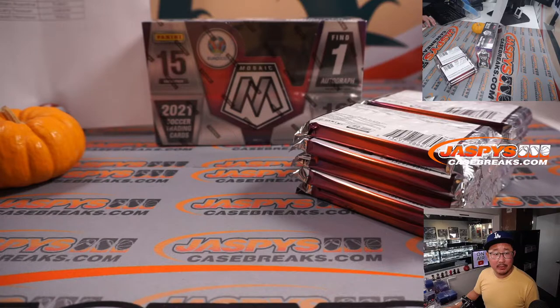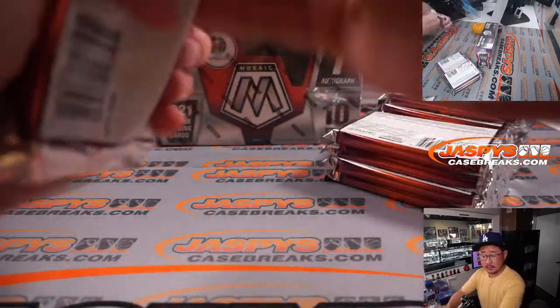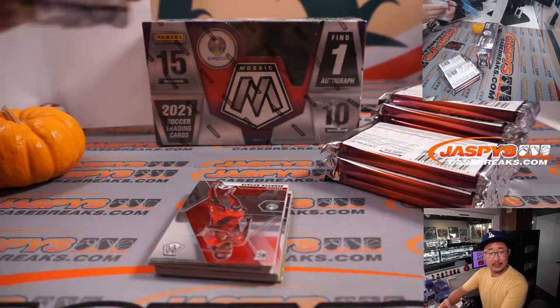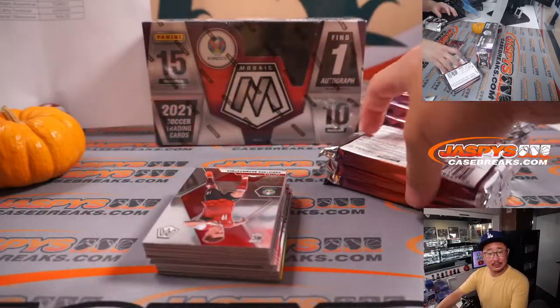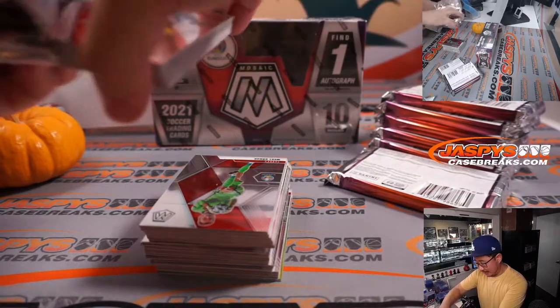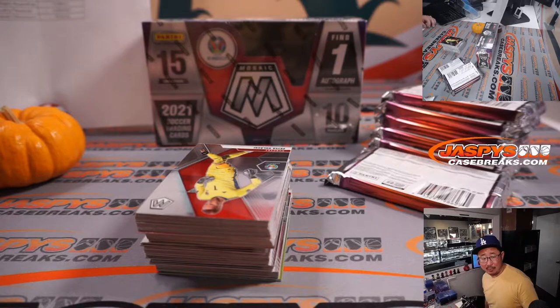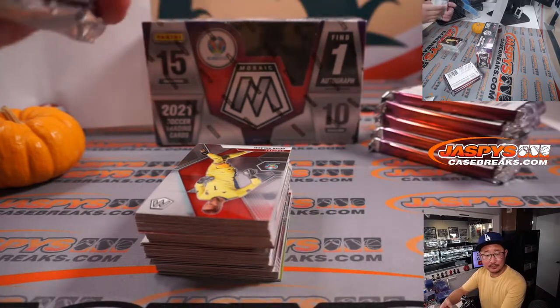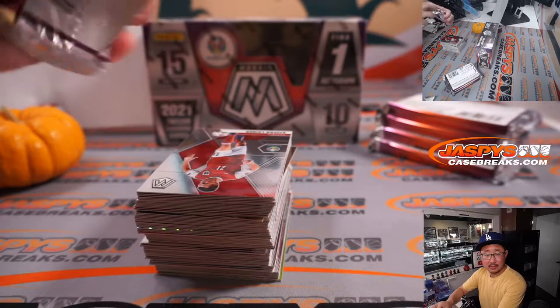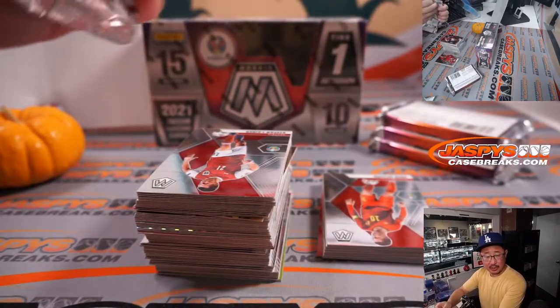All right, what do we have going on today? We had Champions League action happening today. Let's see if there were any crazy upsets or anything like that. I think my club plays tomorrow. Chelsea won. Man United — Cristiano Ronaldo saving Man United again, 2-2 draw with Atalanta. Looks like Bayern Munich cruised. Barcelona beat Kiev 1-0. Juventus 4-2, looks like they're cruising. Still early days. I think tomorrow Liverpool plays Atletico Madrid — that should be a good match.